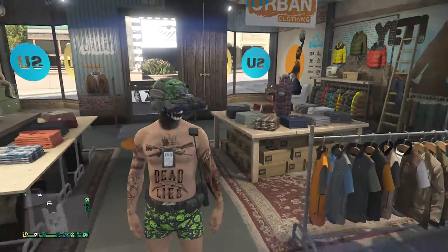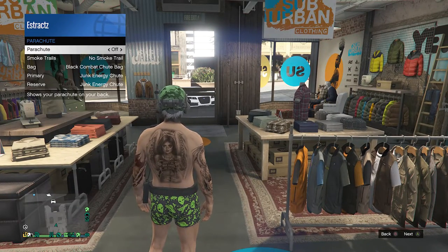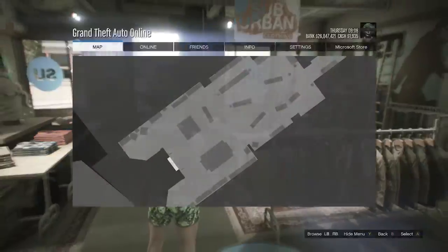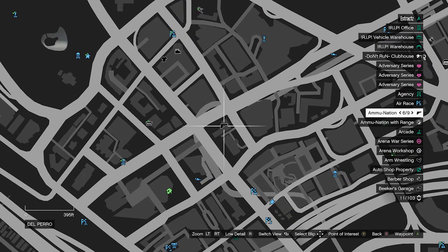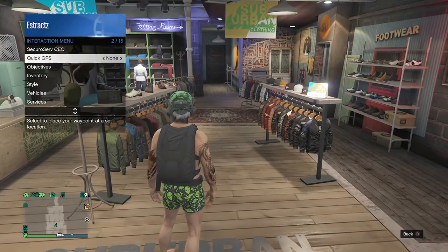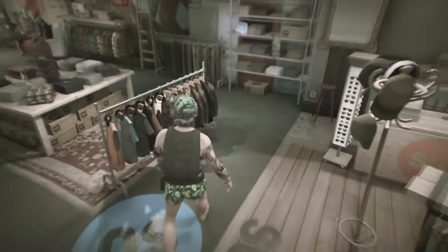Now the final part of this outfit is going to be the black combat shoe bag. All you need to do for this is pull up your interaction menu again, go to style, go to your parachute, set your parachute to on, and have it set to the black combat shoe bag. If you don't have the black combat shoe bag, then you're just going to want to go to a gun store, go up to the front counter, go to parachute, go to parachute bags, and look for the black combat shoe bag. After you do buy it, back out of the front counter — it's going to disappear off your character — just pull up your interaction menu, go to style, go to your parachute, set it to on, and it should already be set to the black combat shoe bag. And this is what your outfit will look like whenever you're done.